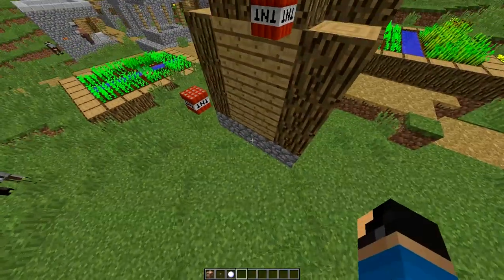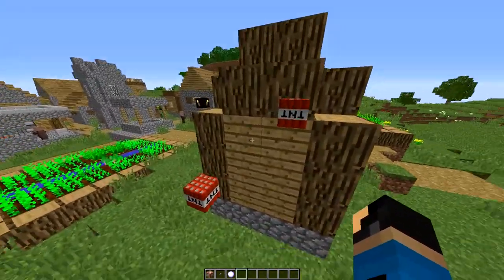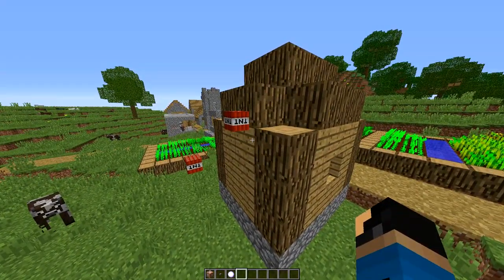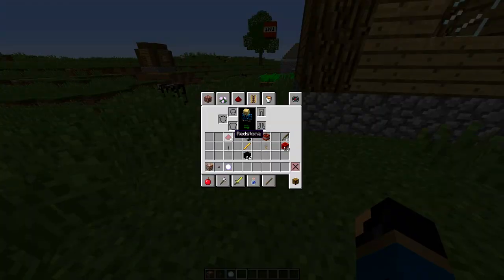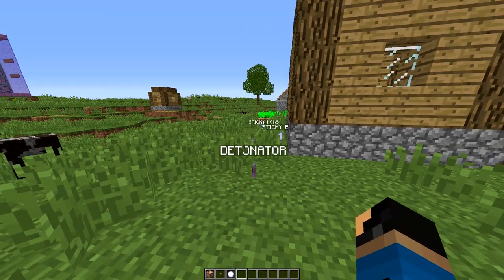Now, you need a special something to be able to use the TNT — to be able to blow up the sticky bombs. So next we are going to make ourselves a detonator for these. The way you're going to make the detonator is you're going to take four redstone and plop it on the ground, and take a lever and plop that on the ground, and poof — up comes the detonator.